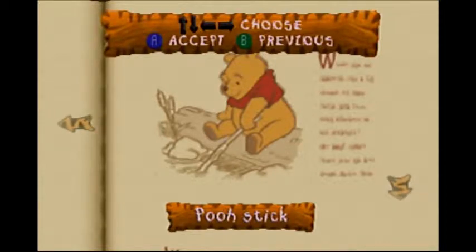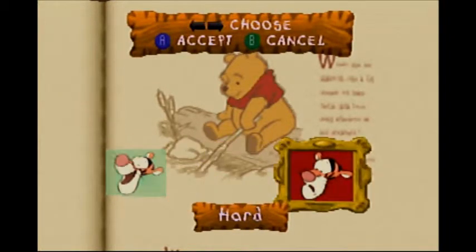Hello once again, this is the special guest Dialed747, speaking through Voidman. Here we are once again with Tigger's Honey Hunt, the minigame section. Today we're gonna be playing Pooh's Stick! It's from Dragon Ball Z. But we're gonna go with hard mode. Because it's hard mode! If it's hard for them, I feel sorry for them. But the thing is, this minigame is actually pretty easy if you know what you're doing.